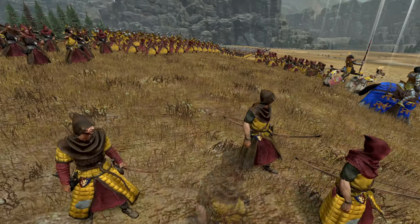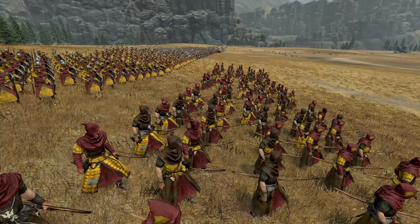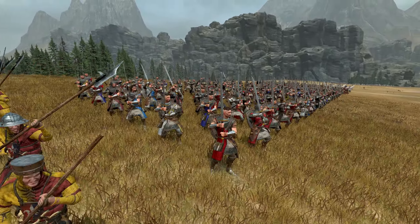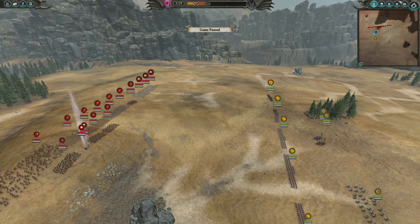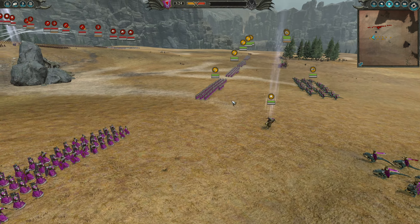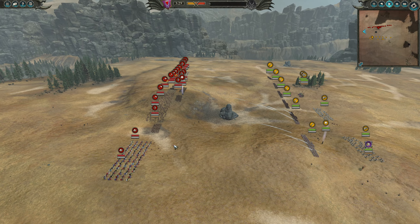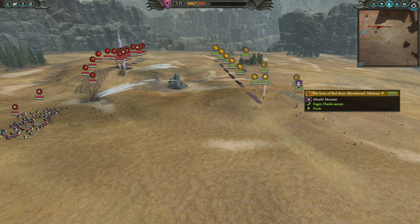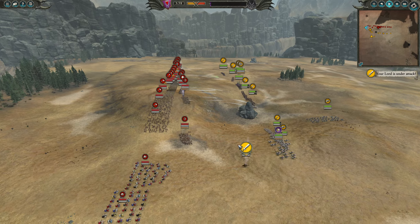Now let's actually take a look at how the units look for Chevalier, because they do have a little bit of a different color scheme. There they are — a decent look at the foot squires as well. Let's get the show on the road. I'm going to send Malus on my left flank and try to overload it. I'm not playing this super competitively since this is against the AI — I'm just trying to showcase stuff. So I'll fast forward a little bit to get into the action sooner.